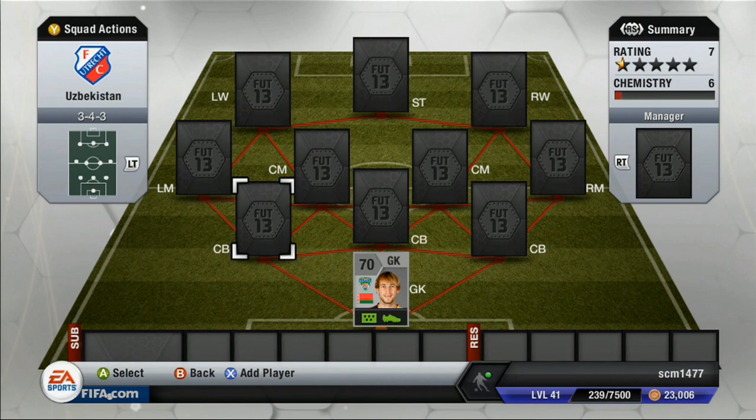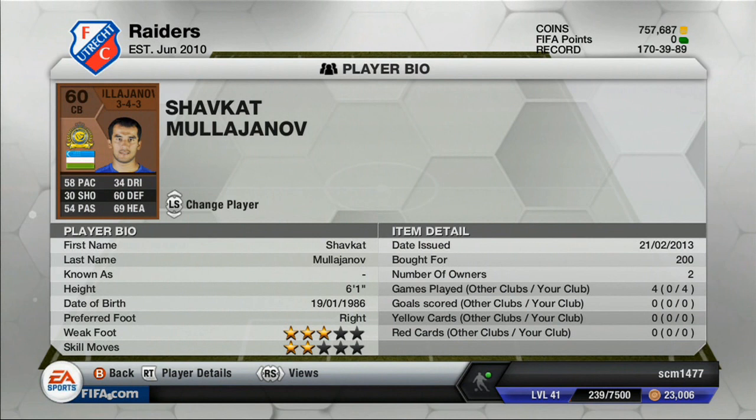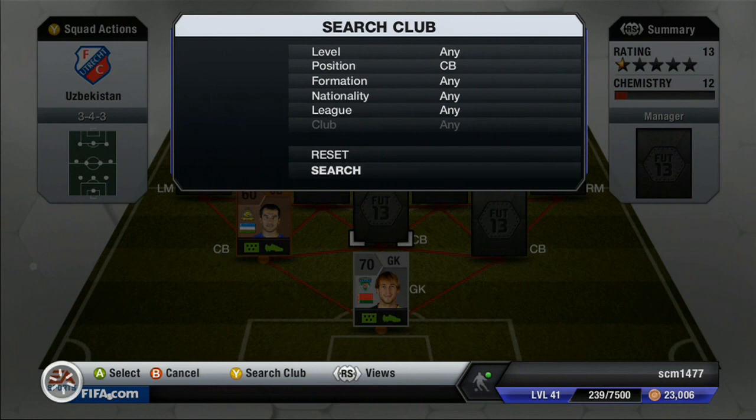For our first Uzbekistani player, he's a bronze, and his name is Mola Janav — sorry, I'm going to butcher a lot of these names. 58 pace, 60 defending, 69 heading. Didn't really notice him at all. He's just a bad player. Playing on the outside, you really need more pace than that, but he's bronze and you can't really expect too much.